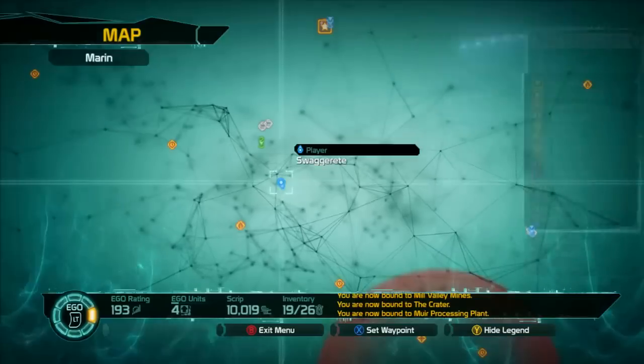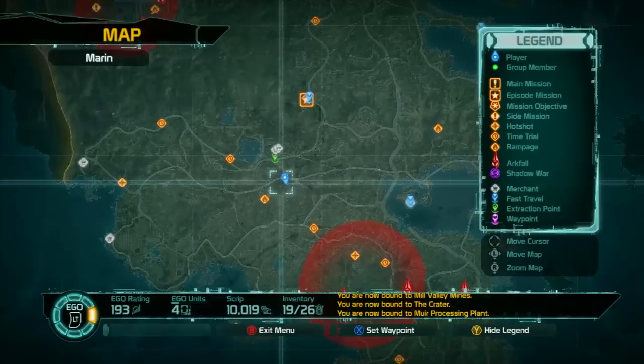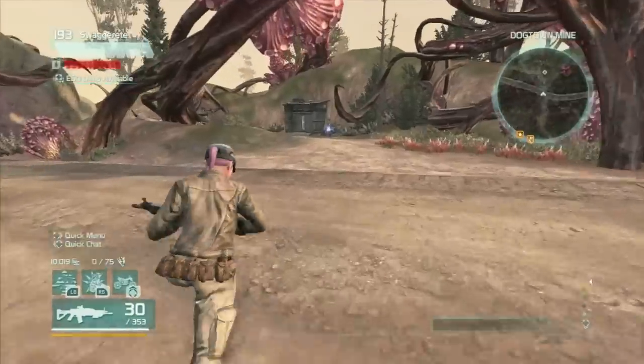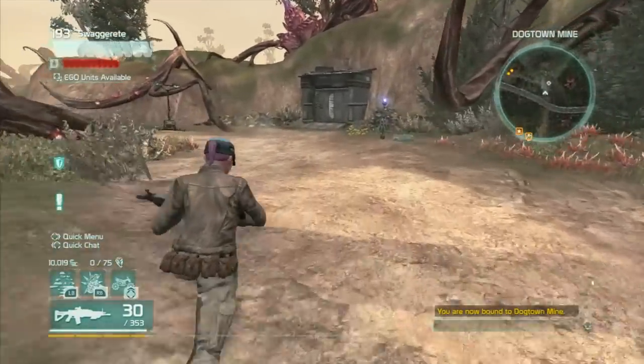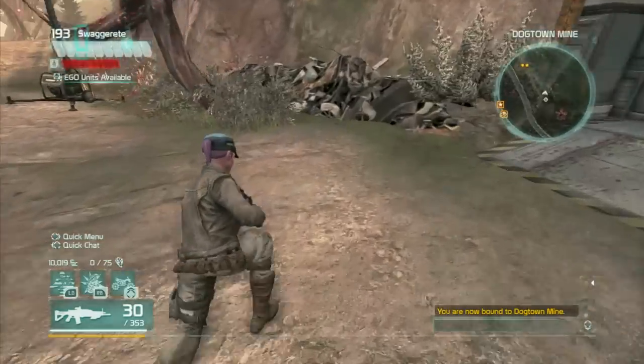And then there's an instance zone right south of there, which obviously you have to have the correct mission to get into. This is Dogtown Mine, but there is a recorder to the left here in this rubble.